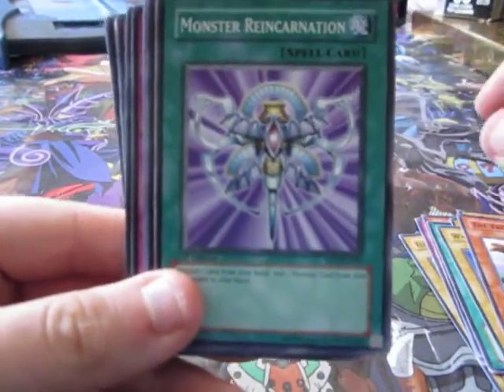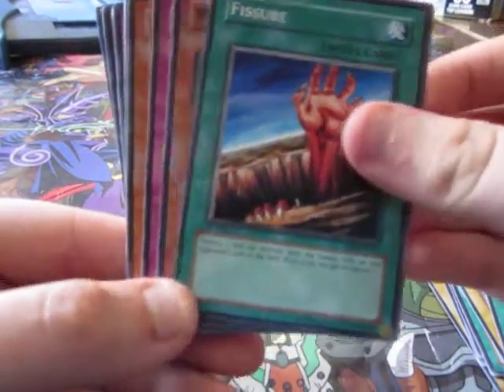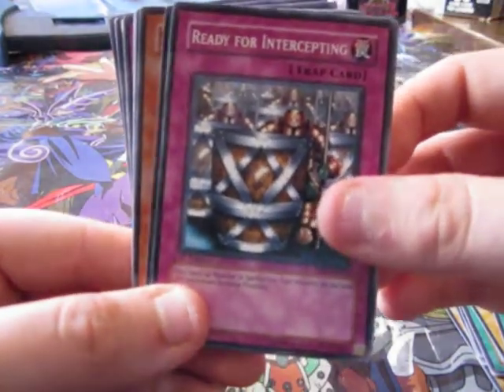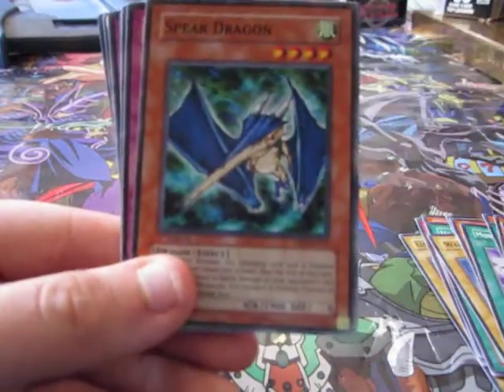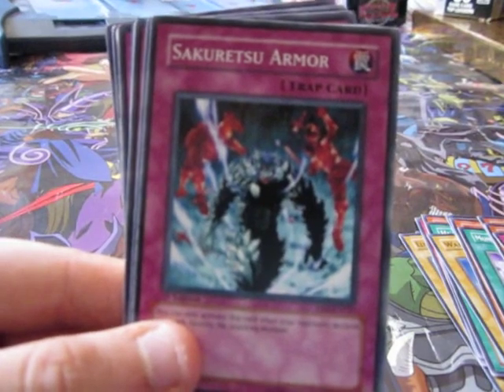Monster Reincarnation, Princess of Surugi, Fissure, Magician of Faith — sorry, still testing this camera — Dark Factory of Mass Production, Spear Dragon, Sakura Restu Armor.